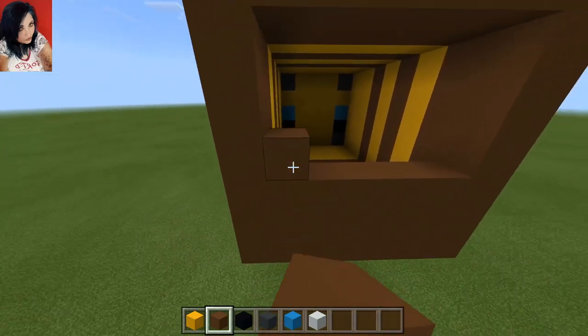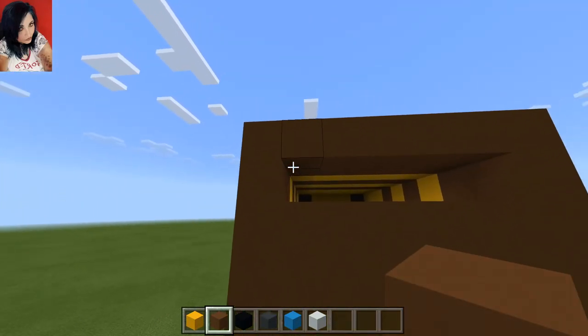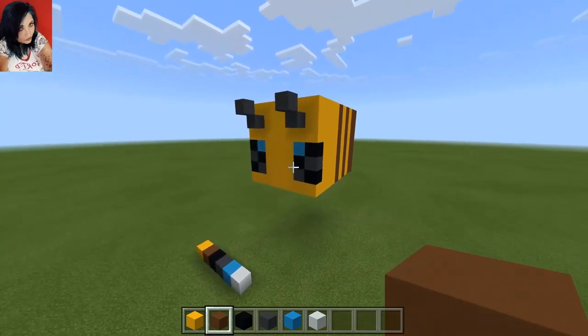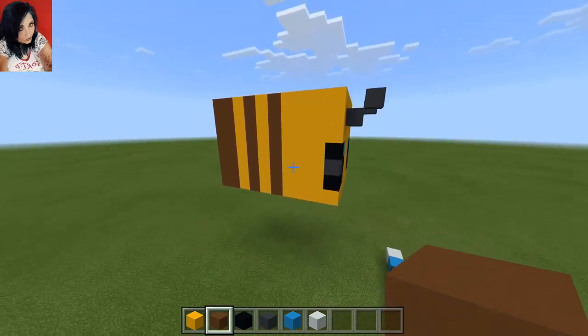Now to fill in that bee booty. And there we go — that is more or less the basic structure of the bumblebee. We need to add a few more things to make him super cute.